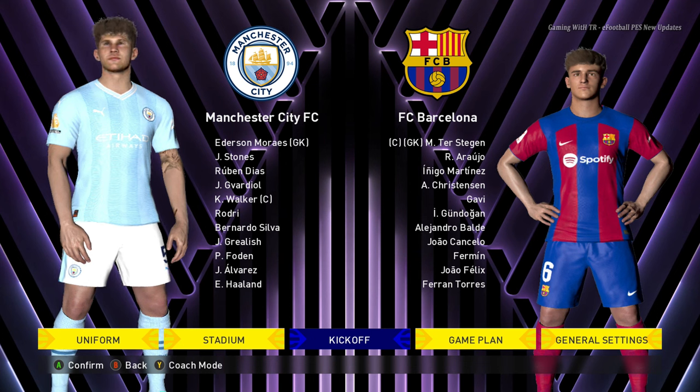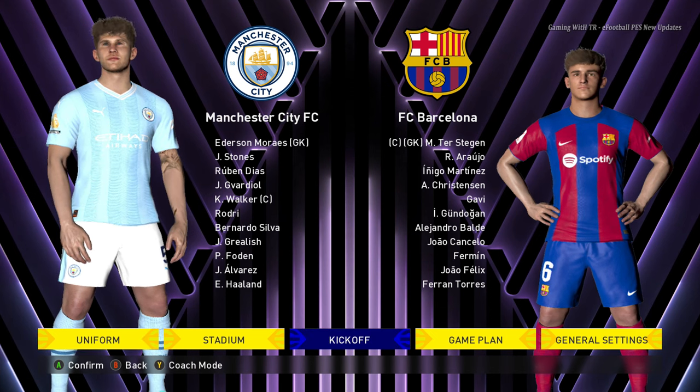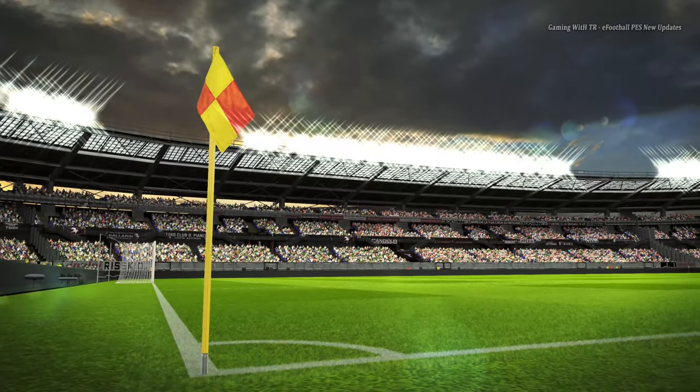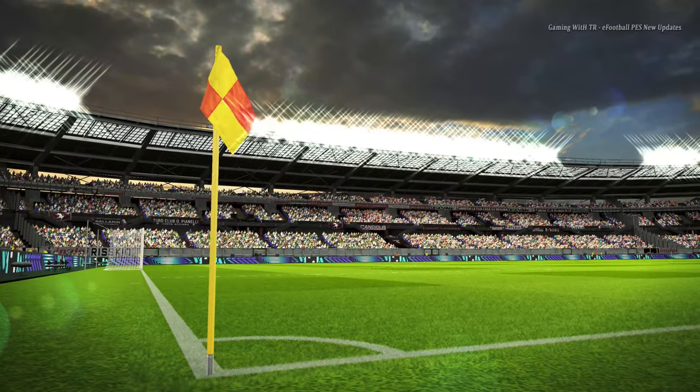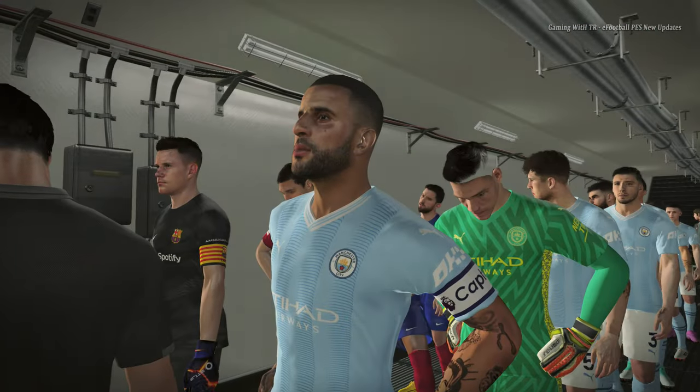Hello everyone. In this video I will be showcasing the latest GFX update 2024. You can see the players and we are starting the game. The light effect on the player colors is changed because of the GFX update. You will see the new pitch color, new graphics, and every single thing updated — the colors and even the sky is a different color now, which is pretty cool.